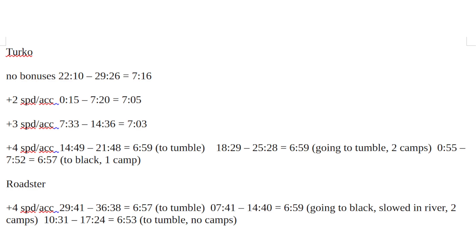I'm racing the Turkleman each time just to eliminate any variable between horses. The first time is 716 — that's the Turkleman with the saddle and stirrups that give no bonus to speed or acceleration. Then I put on a saddle and stirrup combo that gives a combined total of plus two, and got a 705. Then a plus three combo gave 703 — a little faster again.